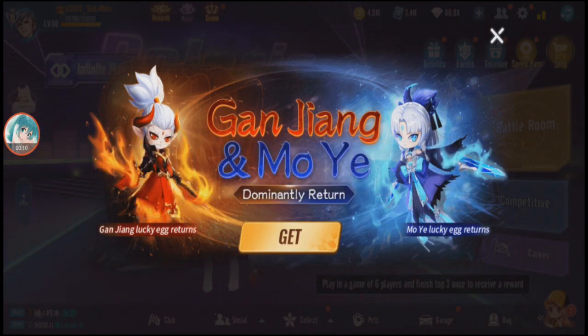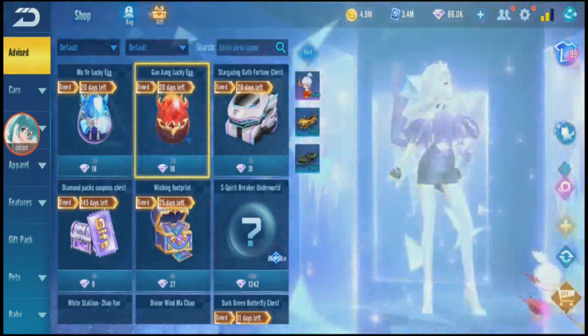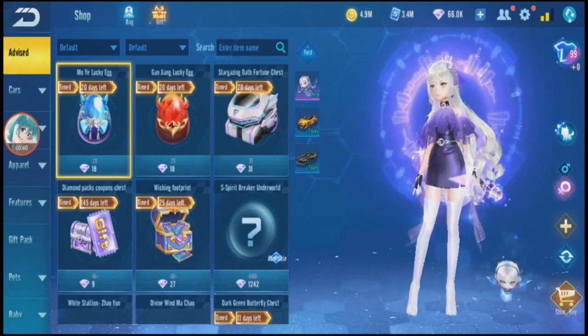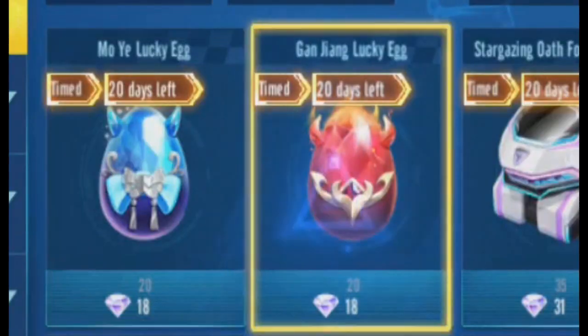Okay guys, I'm back in Garena Speed Drifters again. This is the GSTCC account so I'm going to continue with more gachas. I'm going to gacha Ganjang and Moye, and also Commander Ganjang and Moye — both are eggs. I've never done diamond egg gacha before, so I want to know how many eggs you need to get the pet. We'll start with the pets first, starting with Ganjang.